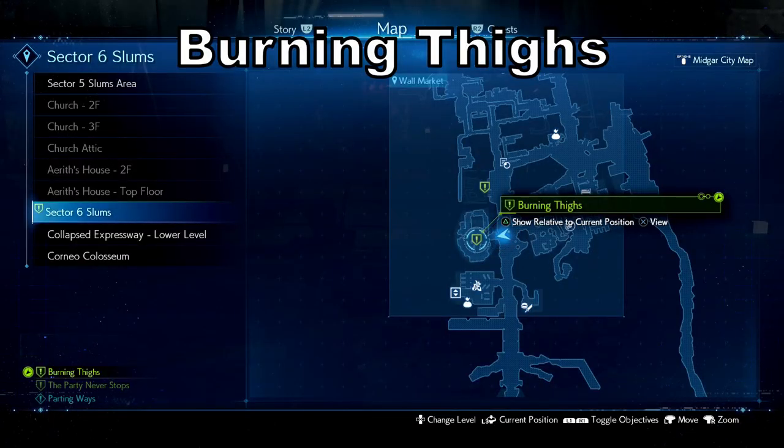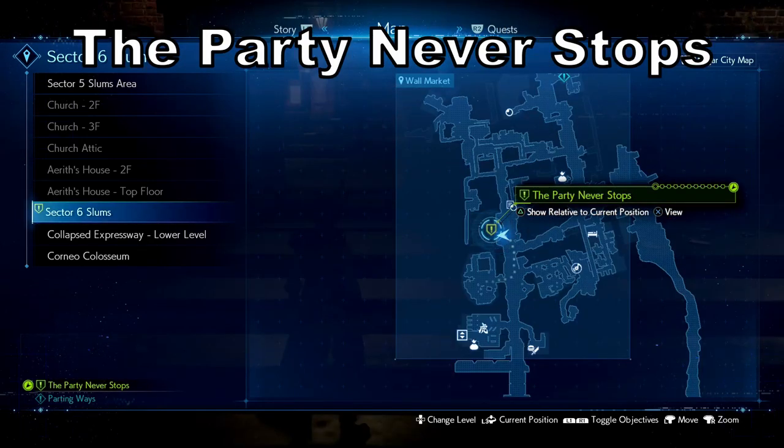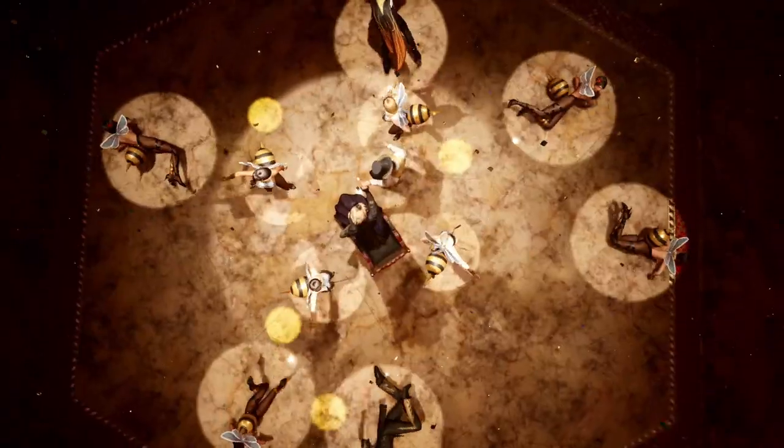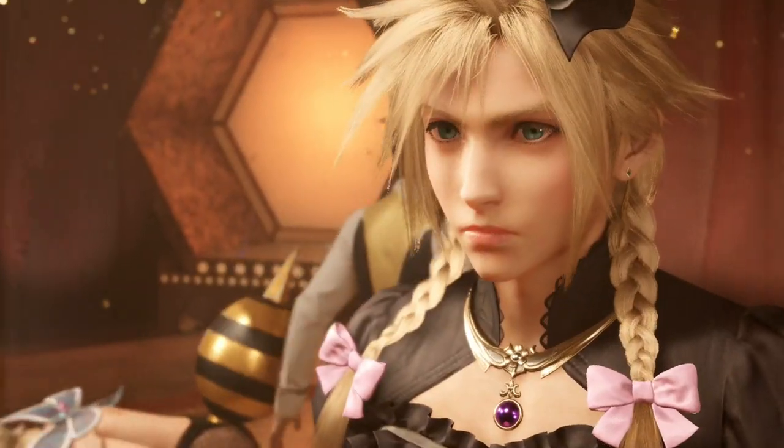I'm going to show you the locations to the three side quests that you need to complete. Afterwards, just continue on with the main quest and you are going to get the black and blue dress for Cloud. Then we're going to move on to our second playthrough — but make sure that you complete chapter nine so that everything registers.